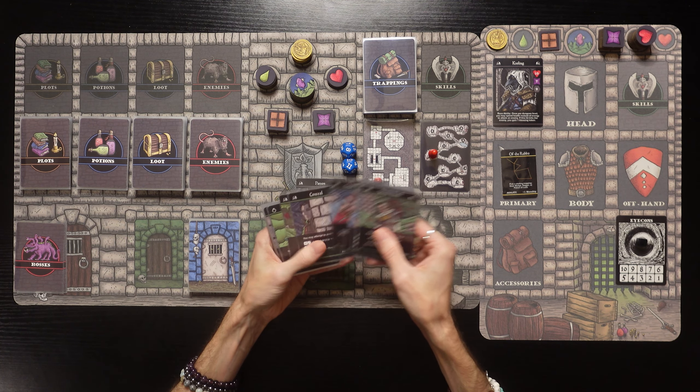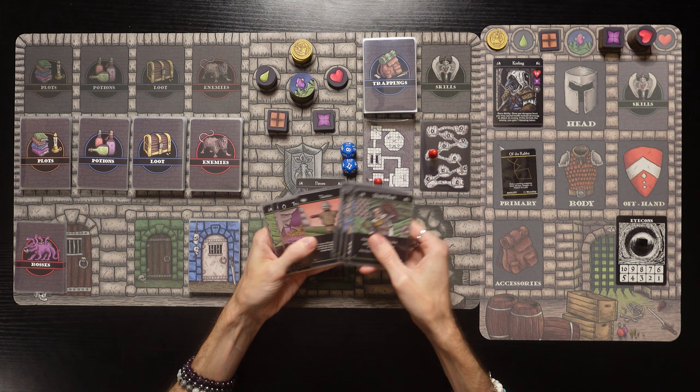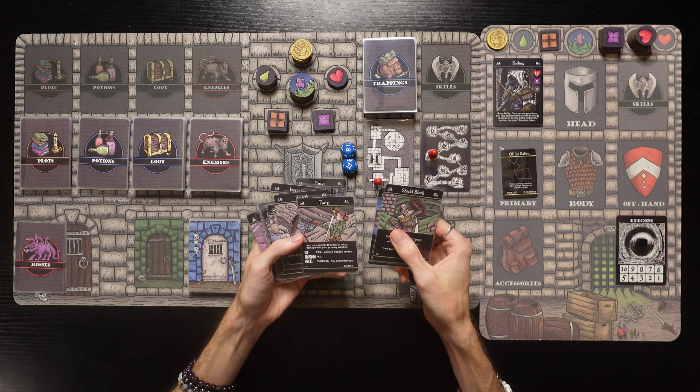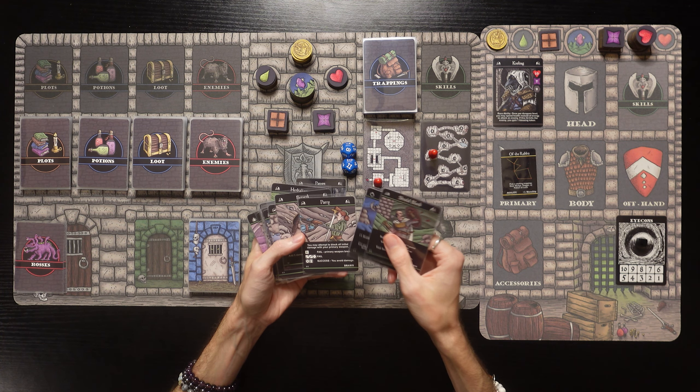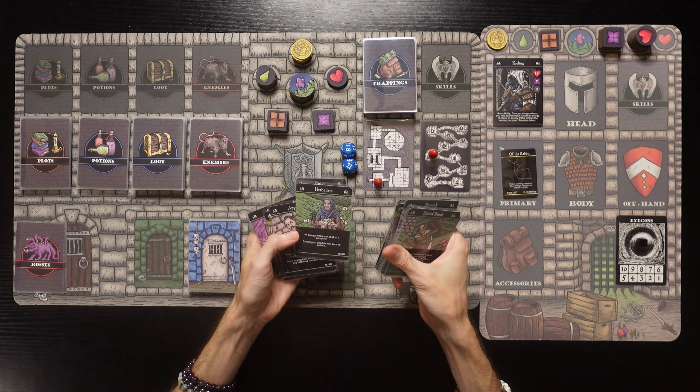Shield block is a very good skill, but we don't have a shield and we're not going to start with one. The star sign of the Rabbit says pick a starting trapping: door wedge, dagger, or potion of luck. So we're not going to start with a shield. I think I'm going to pass on shield block. We could get either Divinity, Herbalism, or Parry.